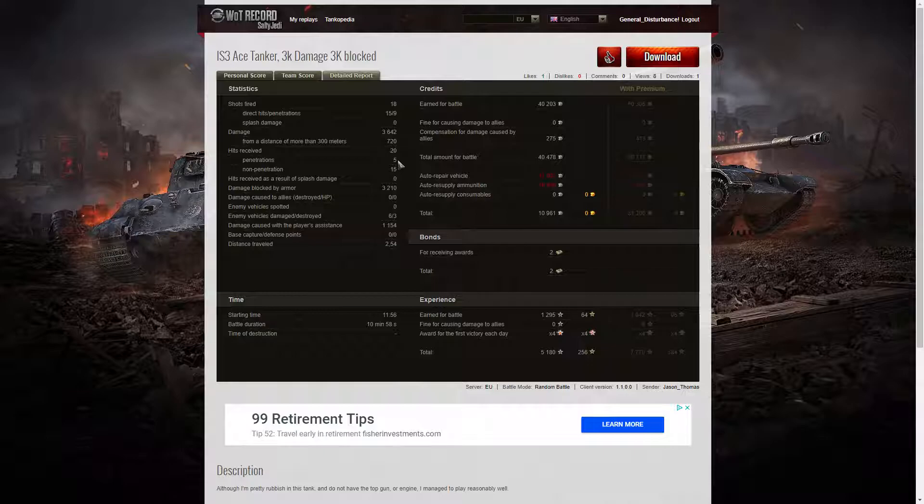Five of those 20 hits were penetrations, mostly from the Alpine Tiger. 15 were non-penetrations — the ones that bounced off his turret or off the armor into the tracks. It shows how tough the IS-3 can be. He blocked 3,210 hit points of damage — an absolutely massive amount. He damaged 6 of the enemy, killed 3 of them, and did damage assistance of 1,154 hit points. On a standard account he earned 40,203 credits, plus 275 credits compensation from the M12 for stunning him, bringing a total of 40,478. After repairs and ammunition resupply he still took away 10,961 credits. He received two bonds — one for High Calibre and one for Steel Wall. He earned 1,295 base XP times 4 for the first winning battle of the day.